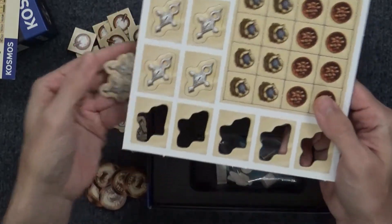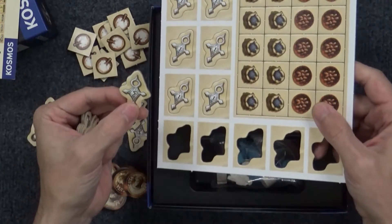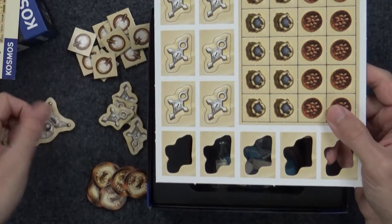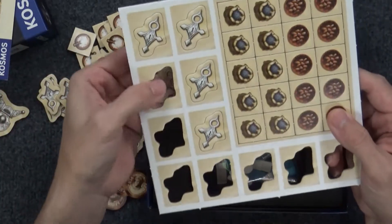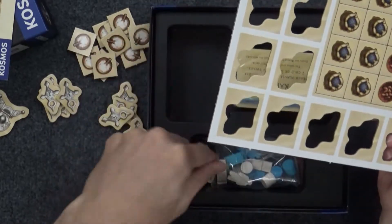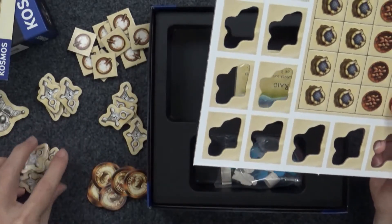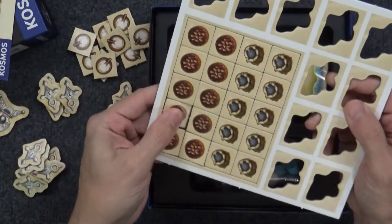As for these victory point tokens, they come in 3 points, 5 points, and 1 point. They're the same size and shape, and from a distance you can't really tell how many points they're worth. So, a little bit of not-so-secret information. But there aren't too many of them. Usually I'm annoyed when tokens are too similar, but in this case it really doesn't matter that much.